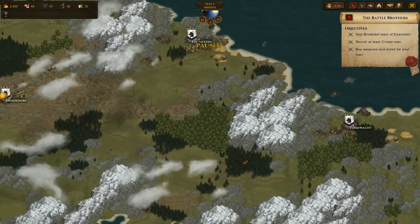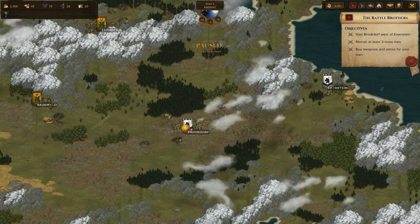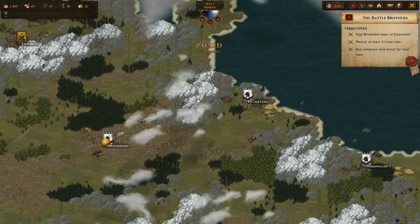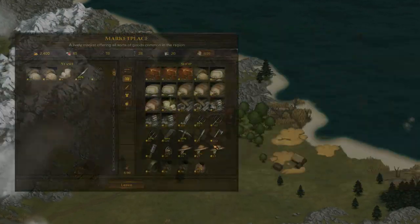Trumwald - I can't pronounce that one at all - and Brunwald. Brunwald's a bit too far. Brookdorf is probably good, Trumwald would be good but it is a little awkward there with the terrain. So what I'm going to do is check what dudes I can get from Eisenstein, which is where we are currently positioned.